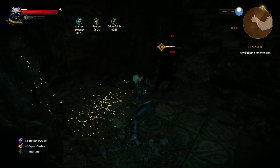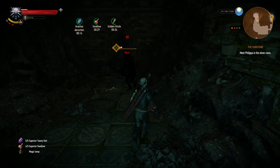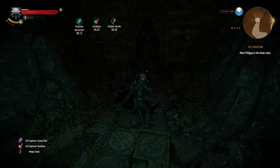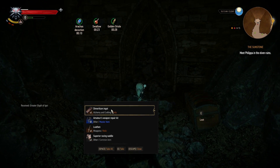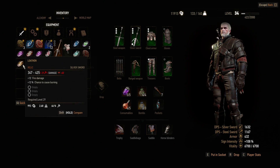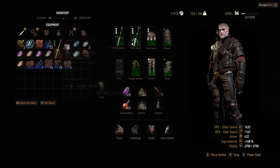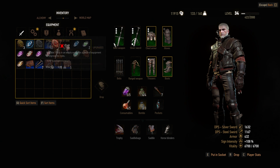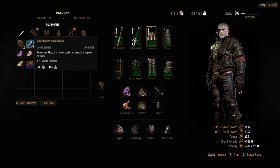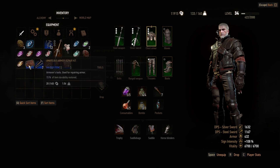This is a pretty interesting place to find, actually. There are some greater glyphs — he was the prize for sure. Greater glyphs of Igni — let's throw that in there. And a greater Zoria runestone. We already have all of our runestones so it's mostly just glyphs we're looking for.